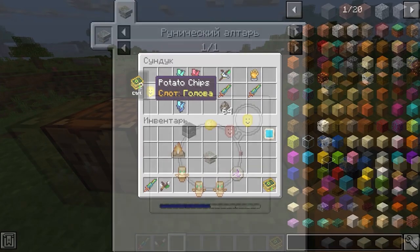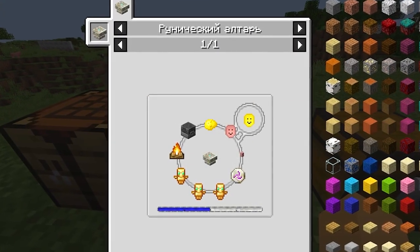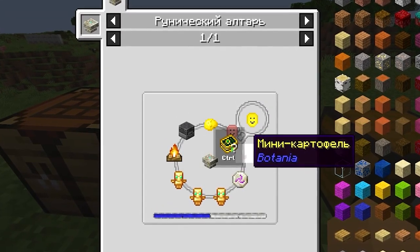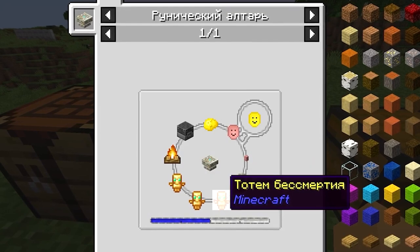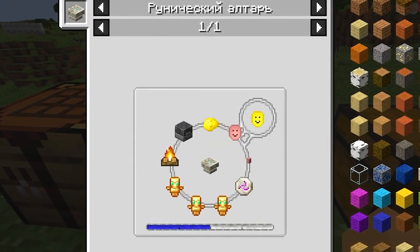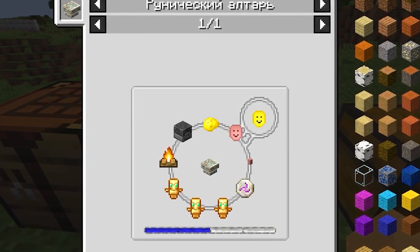Then there are potato chips. They are made quite difficultly with the help of gilded potatoes, masks, mini potatoes, monorunes, 3 totems of immortality, a bonfire, and also a smelting furnace. You will need as much as half a pool of mana. All this is done on the runic altar.